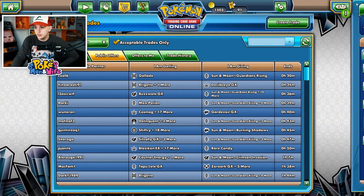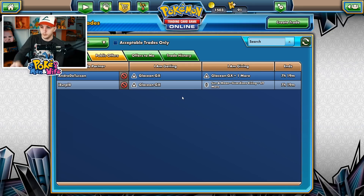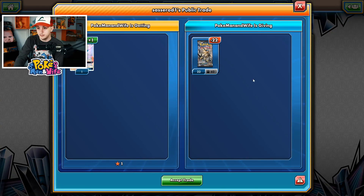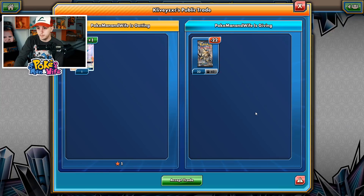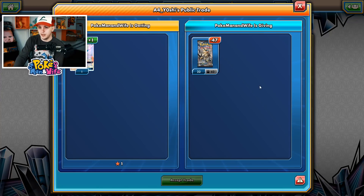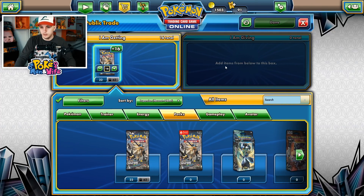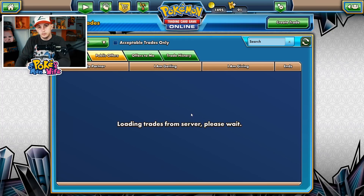Another trade is complete — Glaceon for six packs, pretty good. There's an offer: 70 Guardians Rising packs wanting a Lele and a few other things for 22 packs. Let me try 16 packs instead — I am getting 16 packs for that Lele. That should go through really quick.